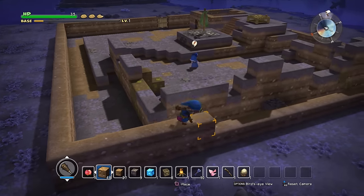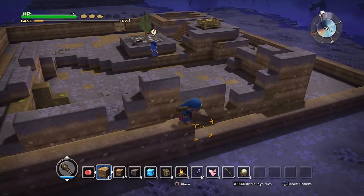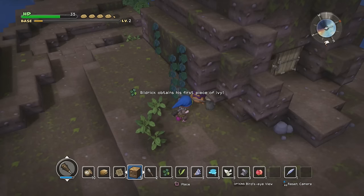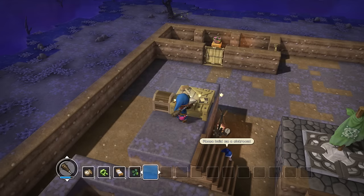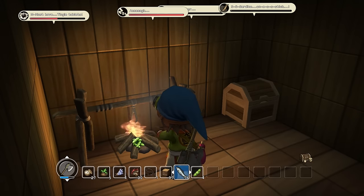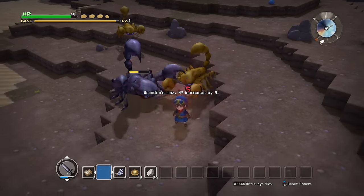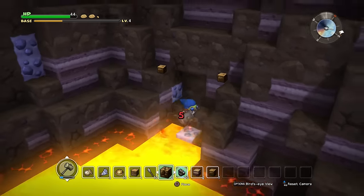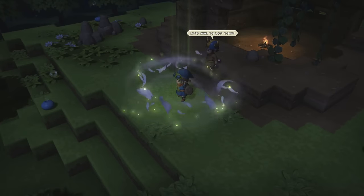Minecraft fans will recognize the tried and true format of piling on dirt and stone during the day, then protecting your creations from monsters at night. As you venture out into the world, you discover materials allowing you to fashion new tools, weapons, and armor, which let you travel even further. You need to collect or grow food to stay alive, and different recipes are fashioned at different workstations. Builders is not as unforgiving as Minecraft can be — lava doesn't kill you as fast, you don't drop all of your items when you die, and chimera wings conveniently fly you back to base.